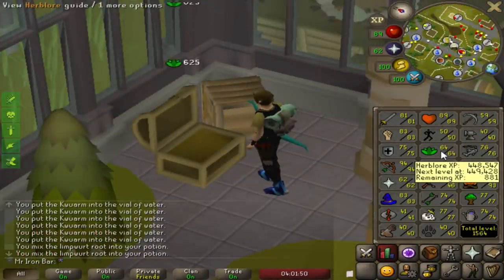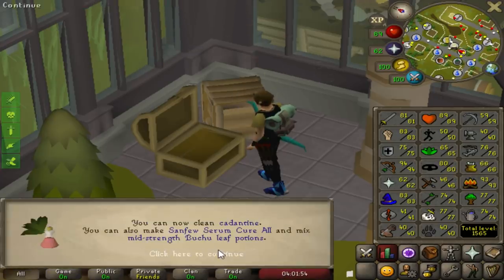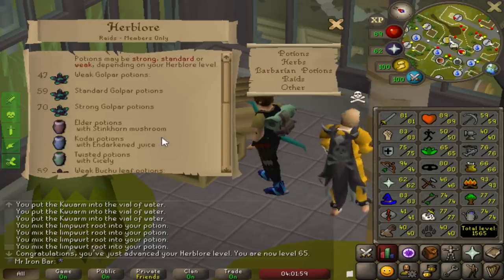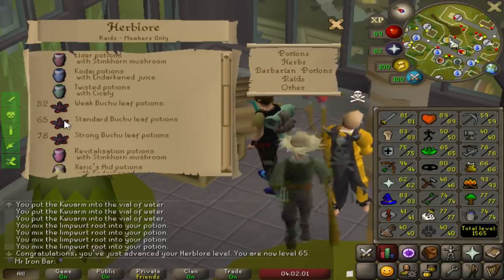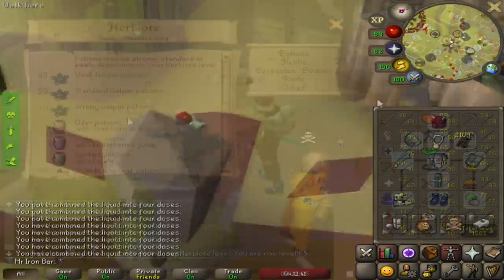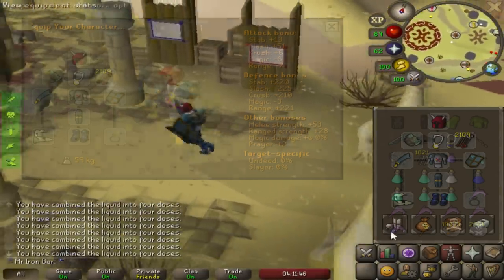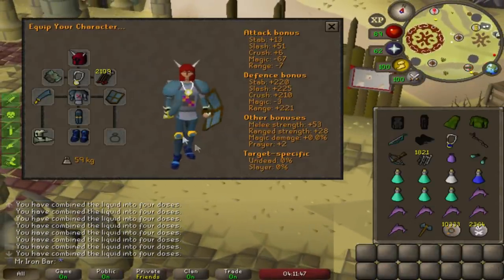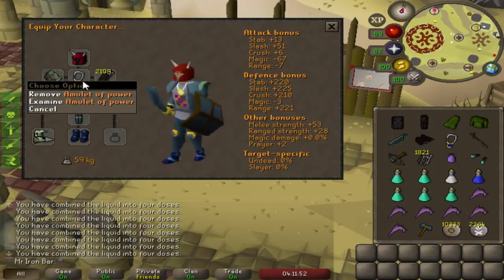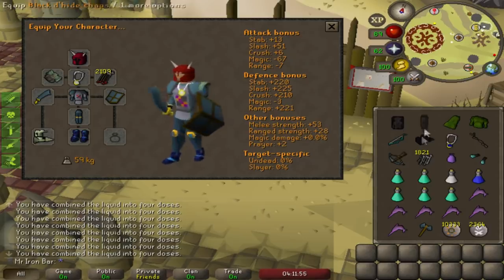Alright, 65 Herblore! I can't wait to mess around with this at raids because I can make some of the mid-level batch potions - the brews and revites and stuff like that. Another day of raiding, gonna try to do at least two. Slight improvements to the setup - I was hoping we'd get the mystic bottoms instead, but the power amulet is gonna be nice, it'll pimp my range setup a bit more.